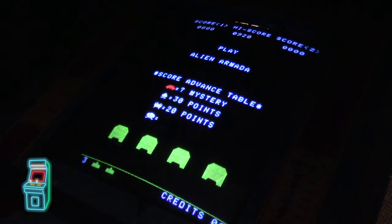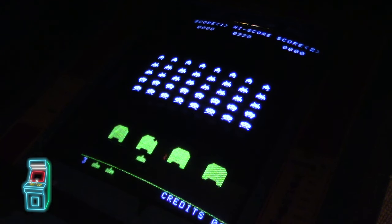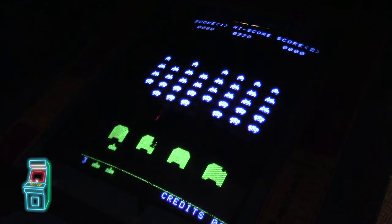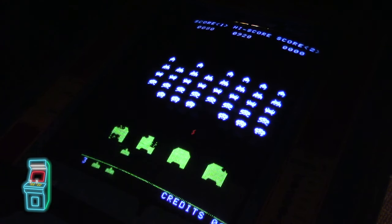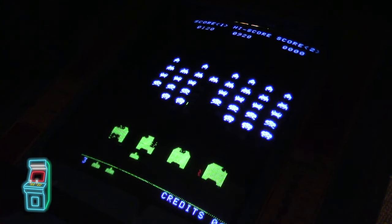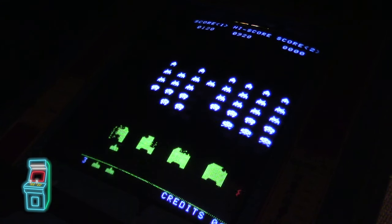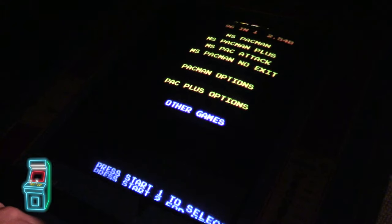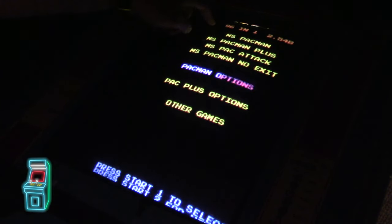My only regret is I wish I could turn some games off — like Space Invaders is cool, but it feels out of place in a Ms. Pac-Man cabinet, especially when I have dedicated machines nearby. There's probably a way to disable games I just don't know about. Overall the menu has about six pages of content across Ms. Pac options, Pac-Man options, and other games.